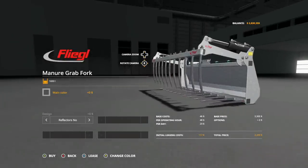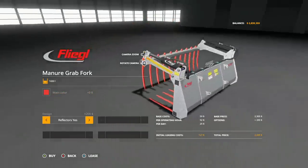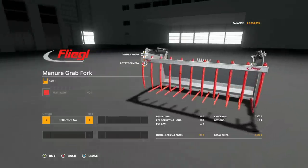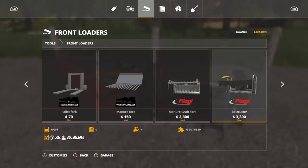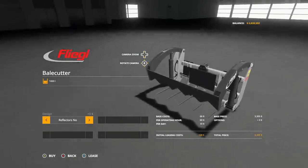The manure grab fork holds 1,650 liters. Main color options are red and black — those are the spike colors. I like the Flegal red, so we'll stick with that. Design reflectors: yes or no. I like the reflectors on this one — it gives it a different look, catches your eye. Not bad for around $2,500 either.